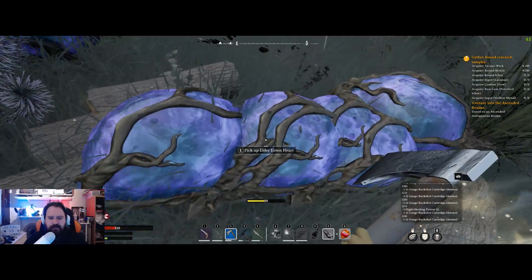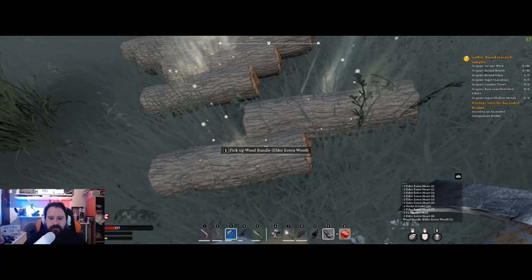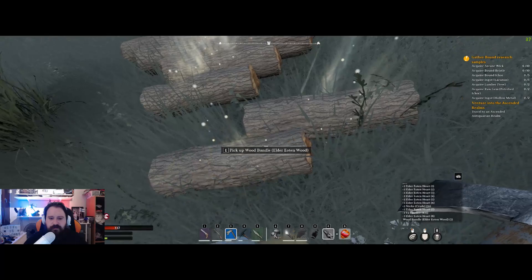Those hearts will be enough for you and your friends. I think you get around six hearts — let's see: one, two, three... five, six... seven, eight hearts actually. And you also got some wood from the elder yotun tree.